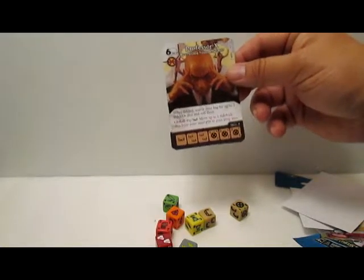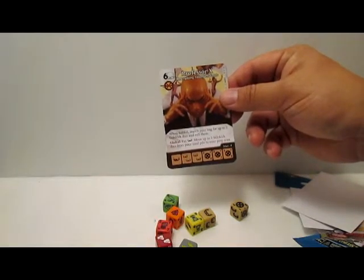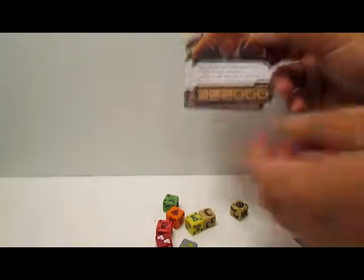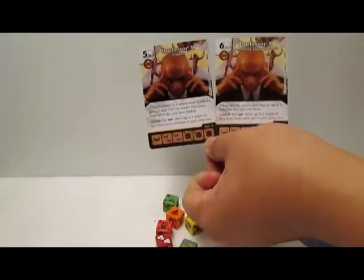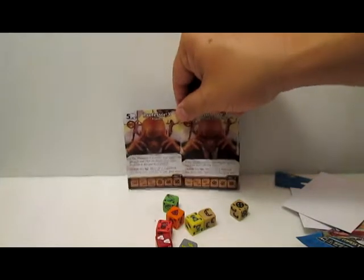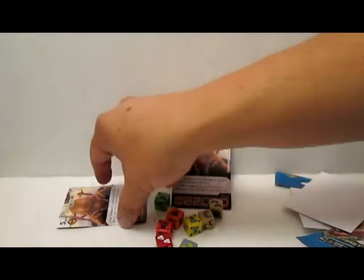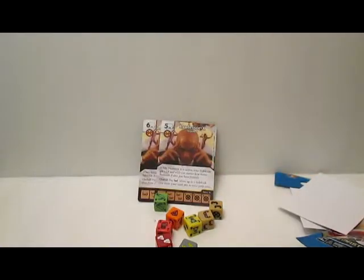The common version costs six and a mask. When fielded, search your bag for two psychic dice and roll them. The global remains the same: pay a mask, move up to two psychic dice from your used pile to your prep area. I like the lower cost on the rare version and boosting sidekicks, but with Professor X what you're really looking to do is ramp. If your sidekicks are on the field you're using them for blocking, not exactly ramping. Anyway, thanks for watching.